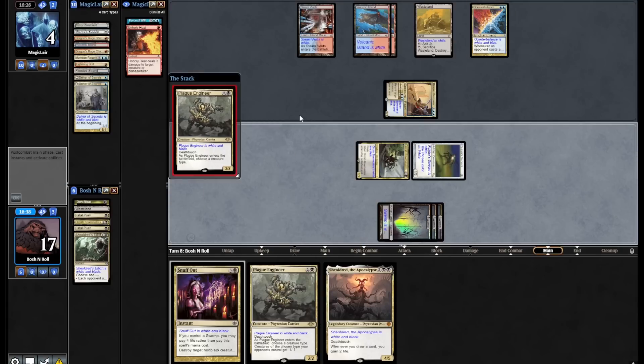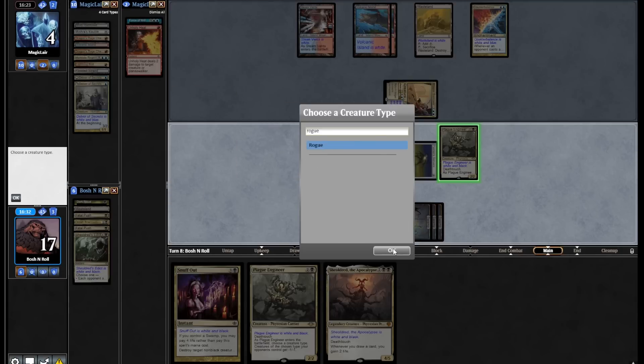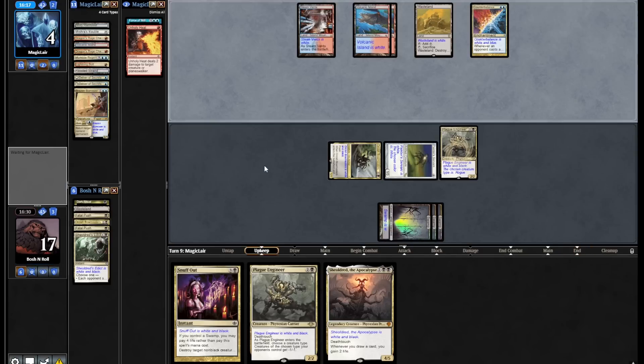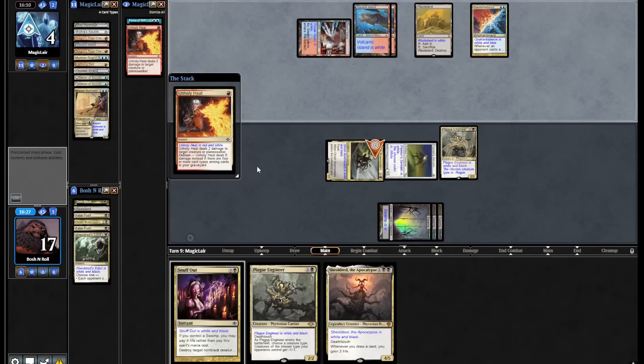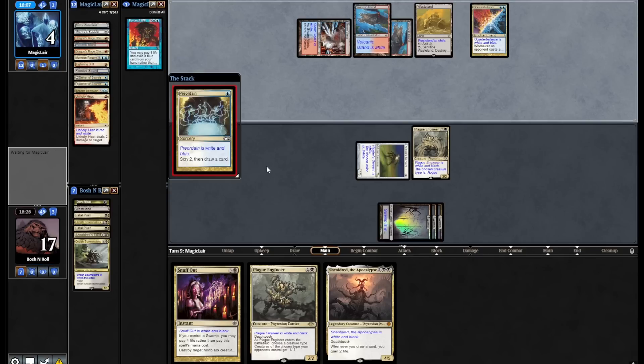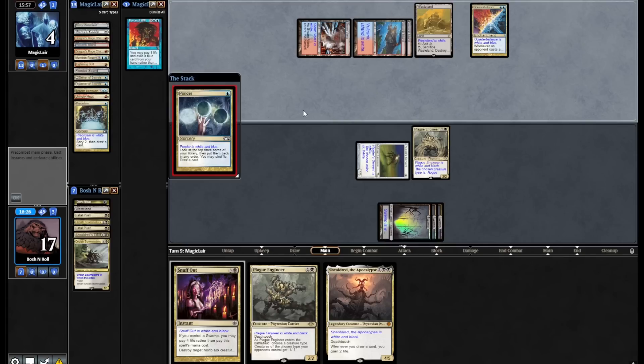That gives me another turn to draw a mana source to cast one of these Plague Engineers. There's the Wasteland — Shouldered's Edict. I'm going to attack with Painter, the one that doesn't die. When they go for Brazen Borrower in the end step, I'm going to Shouldered's Edict there because I want the Delver to die — that's the one that can block Bowmasters. Counterbalance trigger — Force of Will on top. Brazen Borrower is in. I'm not going to Snuff Out — I don't care about Force of Will. If they play Murktide they don't have Force backup anyway. Back with my creatures — Plague Engineer, let's go. Unholy Heat revealed. I'm going to name Rogue — Brazen Borrower is a Faerie Rogue, and True Name Nemesis is a Rogue too, not that I expect that.